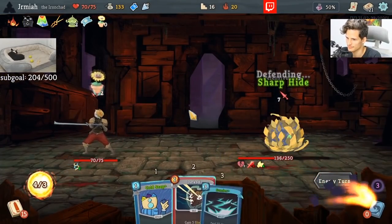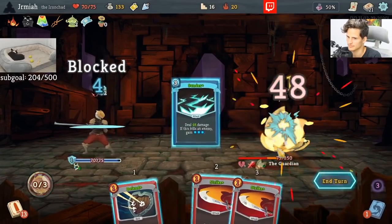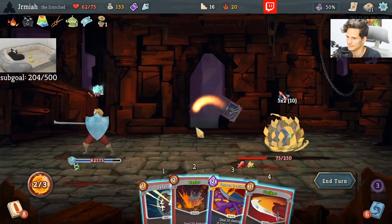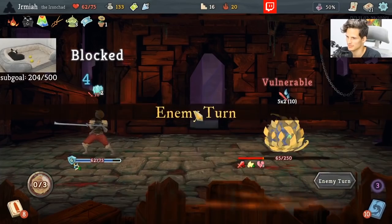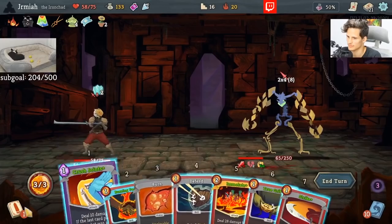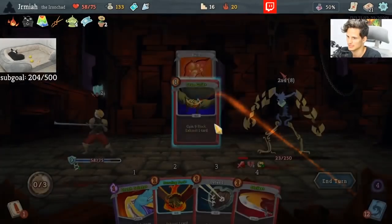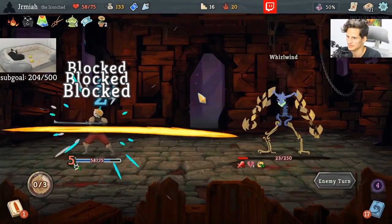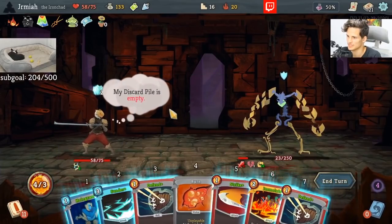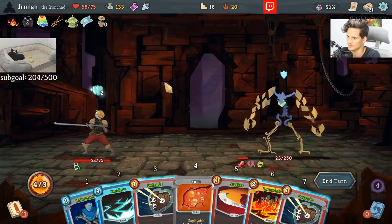I guess I could Assault even more. I want to set up Lesson Learned here — that's the ultimate goal. Can we make it happen? Let's find out. Lesson Learned, let's go. If I get Lesson Learned here, I also get, coincidentally, the Instance Printer perfectly stacked.